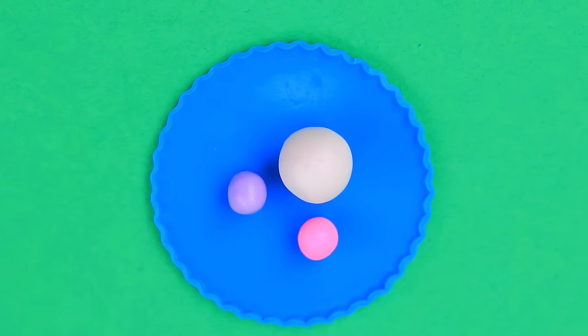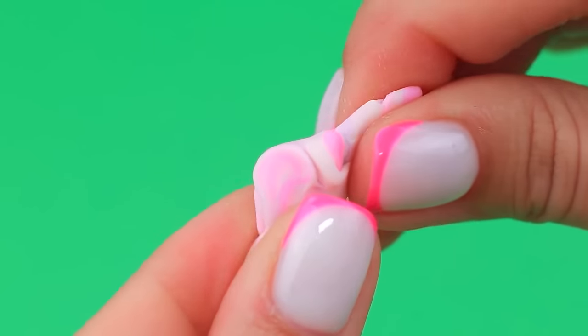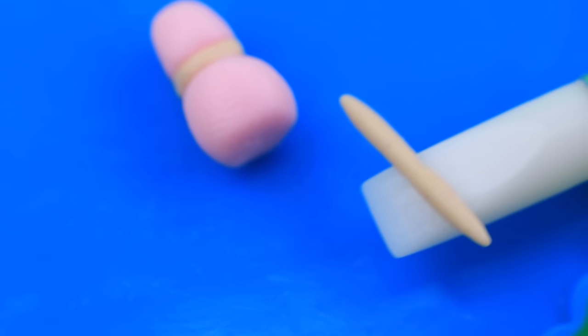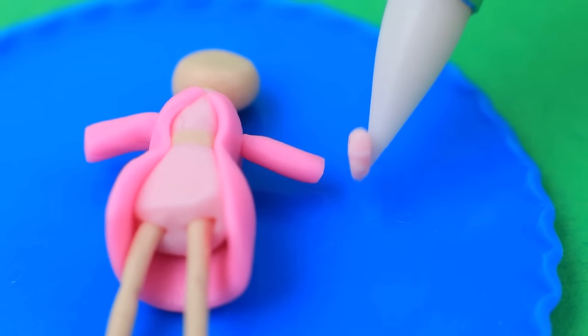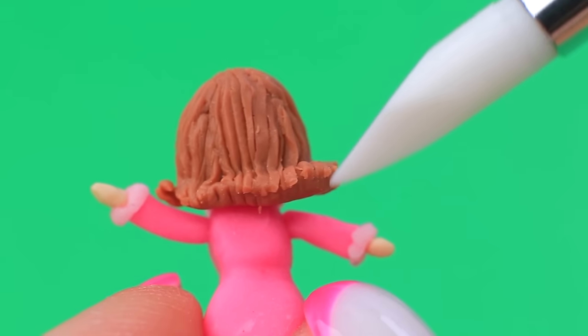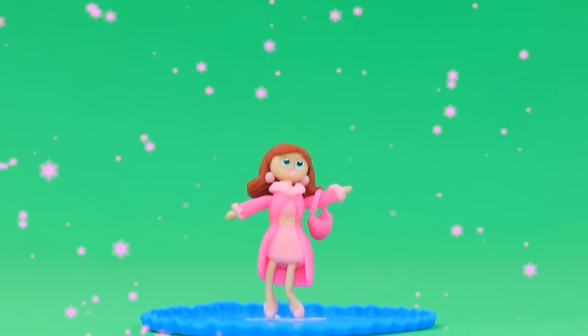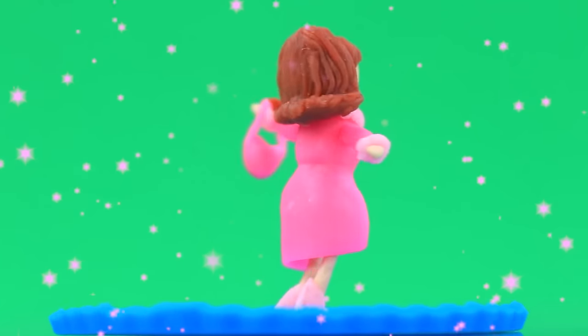Make balls and press them together — now they are the right color. Shape the doll's body and put a long pink trench coat on her. It's a perfect hairstyle — draw the eyes. This beautiful LOL Twins doll wants to play with kids!